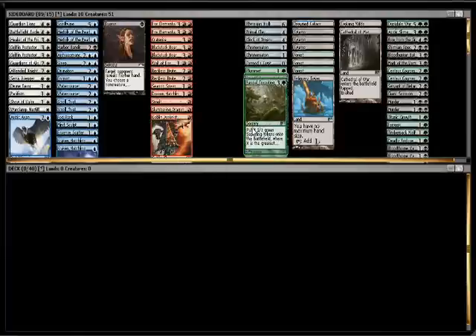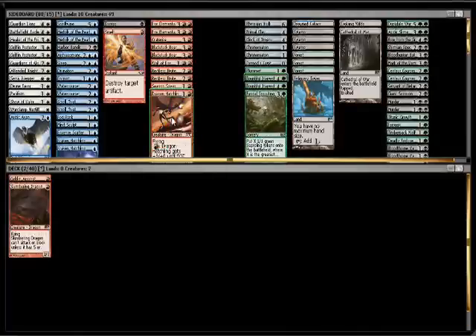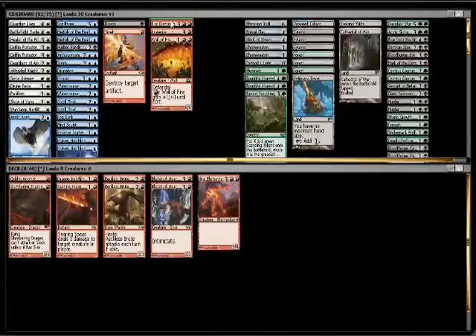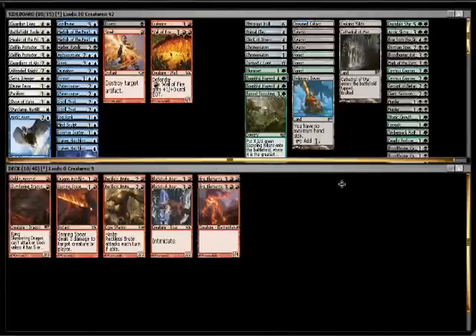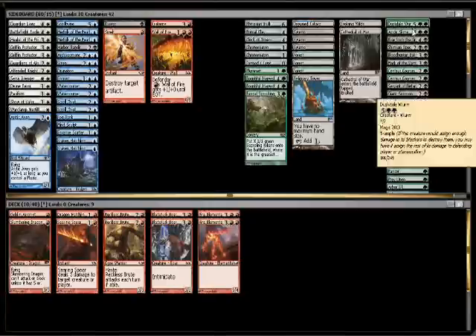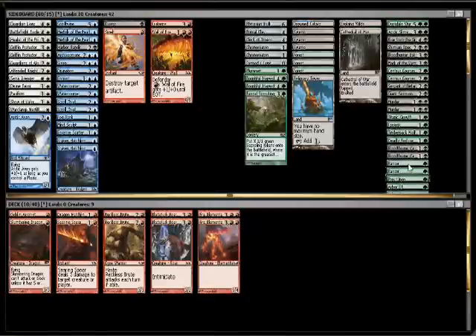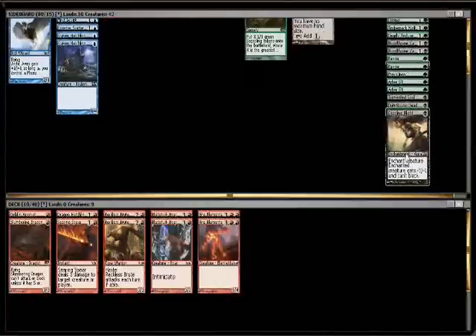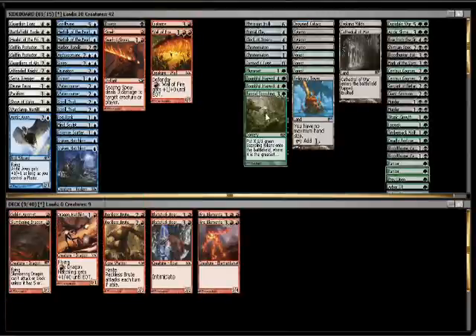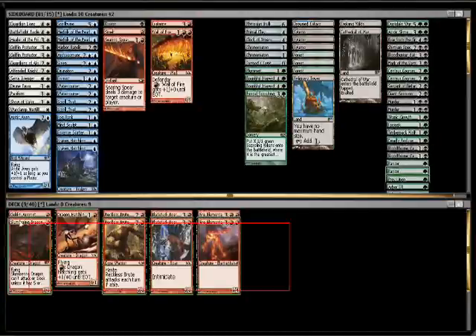Let's look at our red right now. Some pretty good red options. Double Bladetusk Boar, which I could end up splashing if I really wanted to. Double Fire Elemental as well. My one problem with green at the moment is we have a Prey Upon, but not a lot of big creatures. We do have a Duskdale Worm, but that's not going to be super useful if we have Prey Upon in hand early. And we already have Double Murder. We do have a Mark of the Vampire, which is pretty useful. Some 3/3s for 3. Not a lot of bombs unfortunately. So I think my strategy is going to be to go as aggressive as possible. I know for sure I'm going to put Searing Spear in whatever deck I make. We do have an Evolving Wilds and a Farseek.